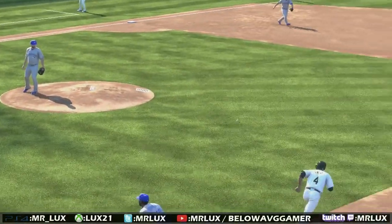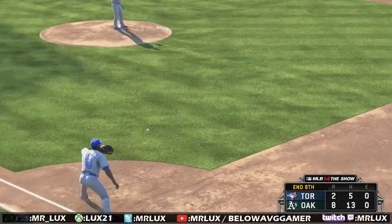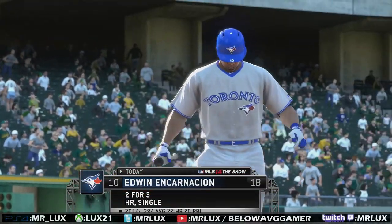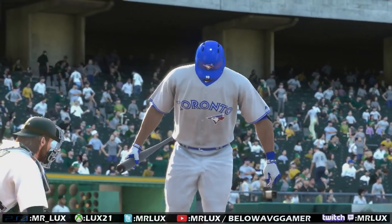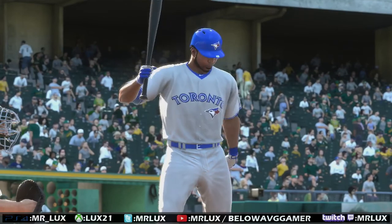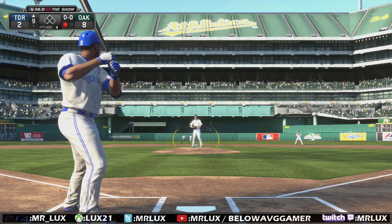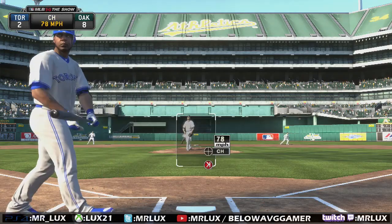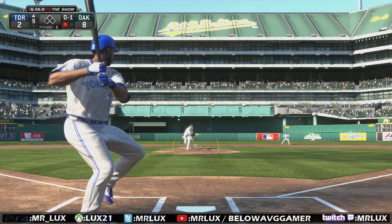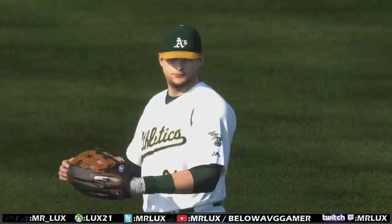Let's check this out again — scooped it, tossed it, bare-handed actually, and then threw him out. Nice. All right, Edwin, we need you buddy. His batting average is up to .284 and he has 27 home runs. I like the real-time stats adjustments — that's why it's fun to play player locks in Show Live mode; you get special graphics and banners when certain things happen. All right, here we go, top of the ninth. That's not going anywhere — came in on me.